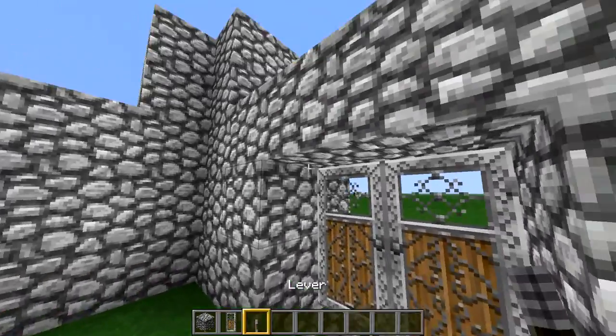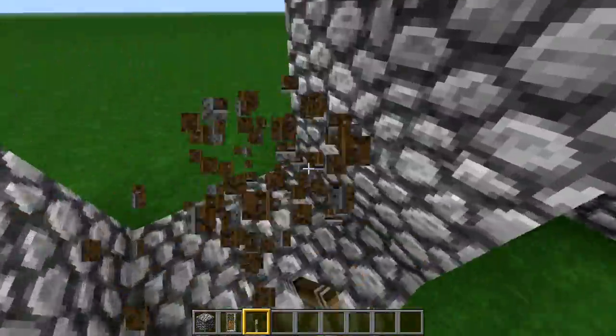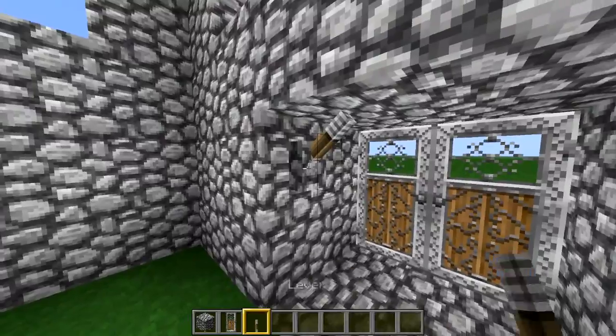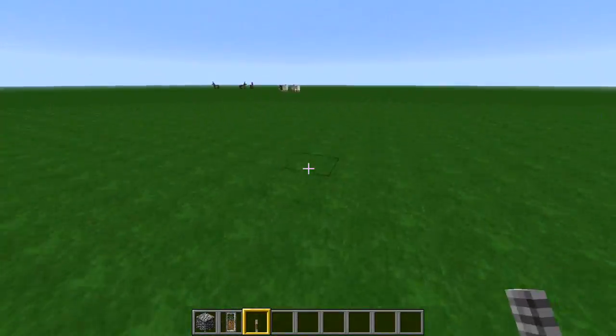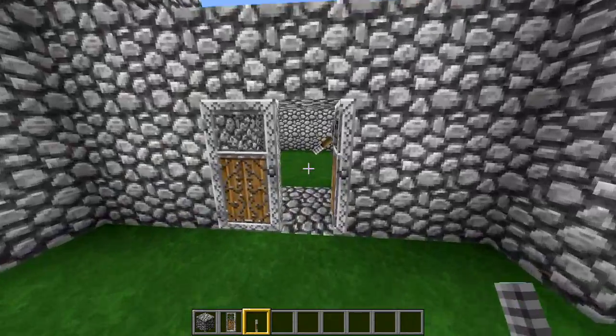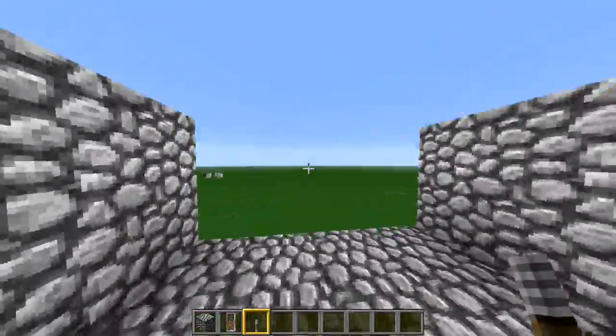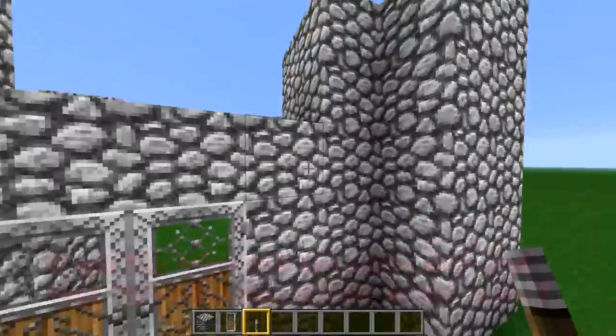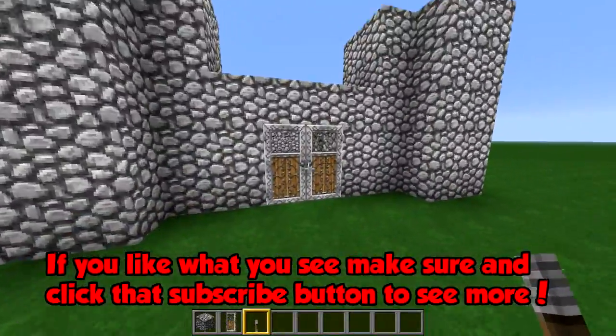When building the entrance, I personally like placing the iron doors from the outside and then having a lever on the inside. So when you leave to harvest a tree and come back, you can get back in, but when someone approaches your castle they can't break through the door, can't flip the lever, and there's nowhere to climb — so you're pretty much safe all around.